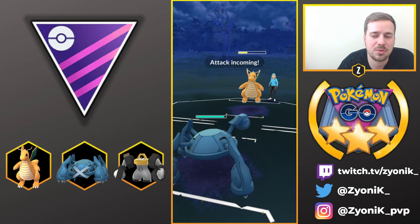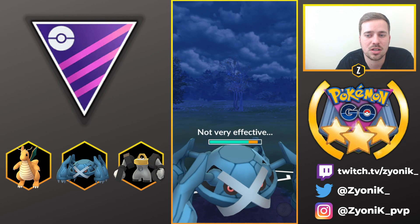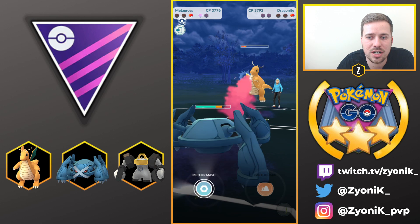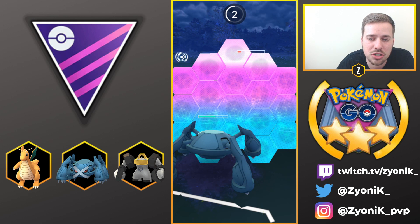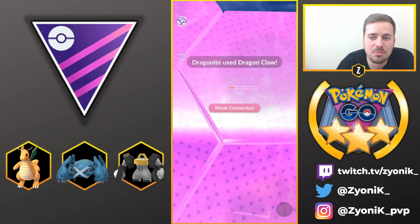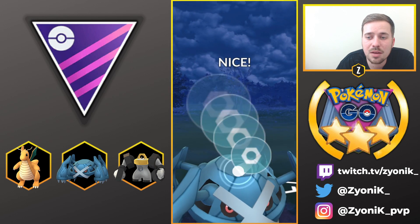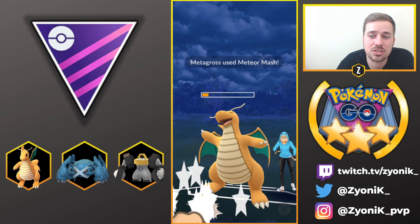This is perfectly fine because we have Metagross in the back for the Dragonite — we resist all the moves from Dragonite. The first Dragon Claw doesn't do a lot of damage, and all we need is to get to Meteor Mash. We put up a shield against her second Dragon Claw, and the Meteor Mash finishes off Dragonite. Very good game — Melmetal is really strong in the Master League meta.